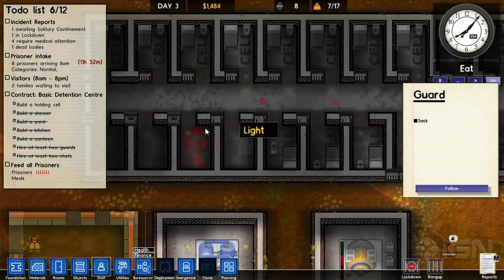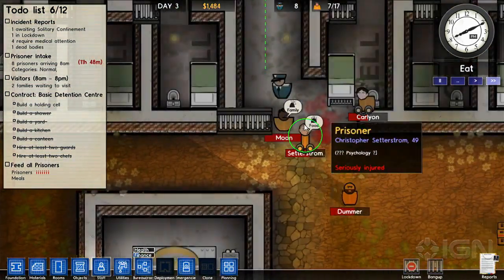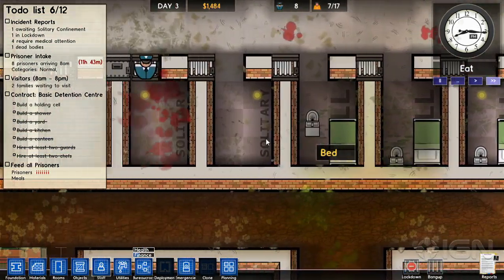Oh, is that new blood? Yeah, that's new blood. Blood over there. The dead body's gone. Oh no, there he is. And he's just pooping. Go over there, let's see what all the blood's about.